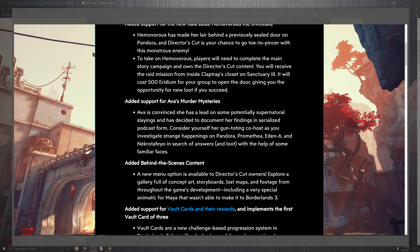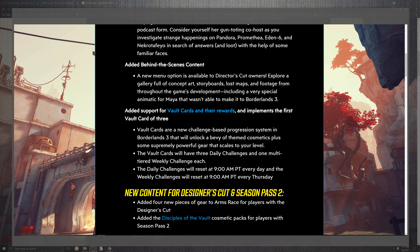Behind-the-scenes content with new menu options available for Director's Cut owners: explore a gallery of full concept art, storyboards, lost maps, and footage throughout the game's development. It's basically like a digital look at what they did when making the game, which you used to normally get back in the day when you bought a physical collector's edition. That's cool — leave it to Gearbox to have something really cool like that.